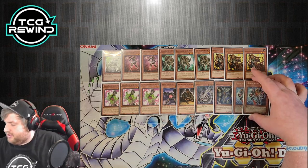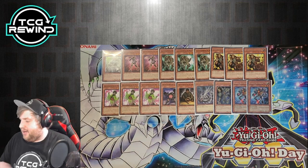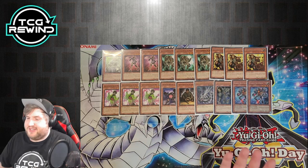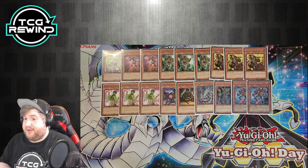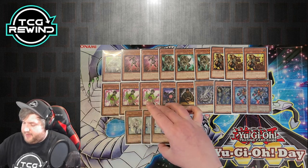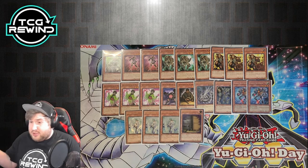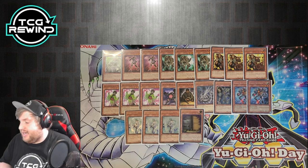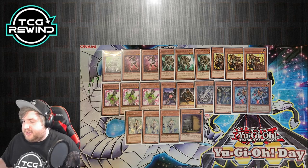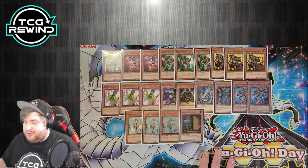We also have two copies of Gen X Neutron — good for searching Kamoichi and an 1800 beater. Two is a fine ratio. Then, for hand traps, we're running three copies of Effect Veiler and one copy of Maxx C. This is my go-to ratio for hand traps in any deck. That's it for the monsters — a really clean and consistent package with very little chance of anything clashing, and you're always going to have a play to make.